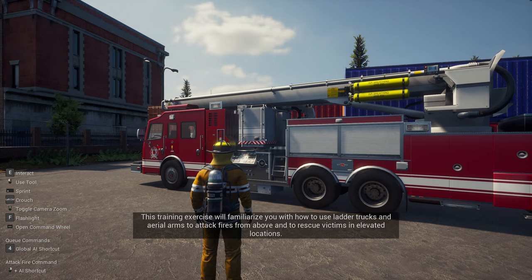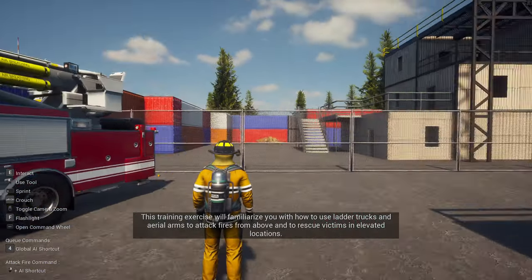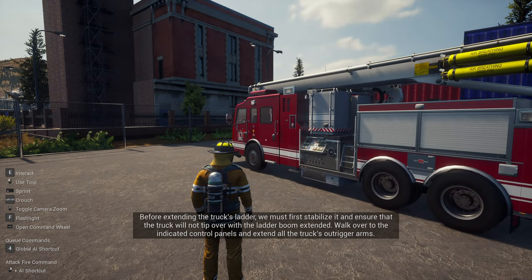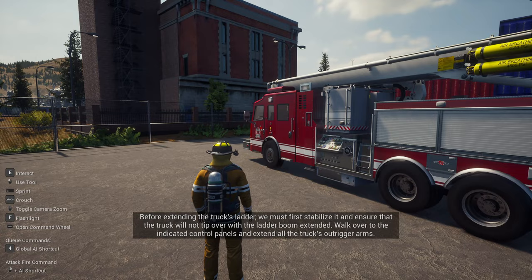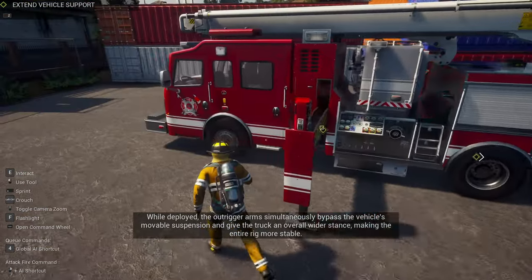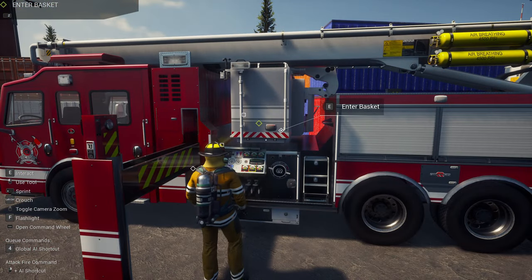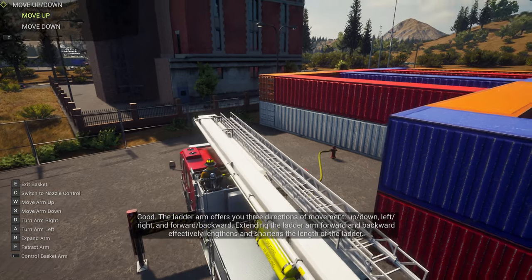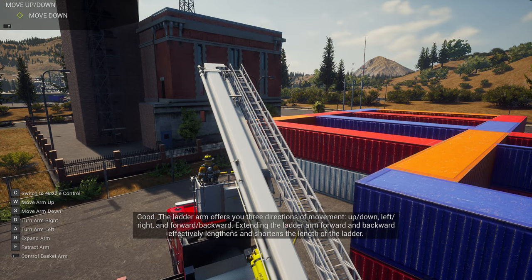Ladder trucks! This training exercise will familiarize you with how to use ladder trucks and aerial arms to attack fires from above. When extending the truck's ladder, we must first stabilize it and ensure the truck will not tip over with the ladder boom extended. Walk over to the indicated control panels and extend all the truck's outrigger arms — the outrigger arms simultaneously bypass the vehicle's moveable suspension and fix the truck. That's done. Now we've got to go to the control panel. The ladder arm offers three degrees of movement: up/down, left/right, and forward/backward.